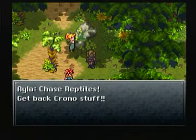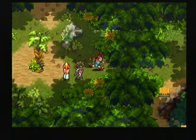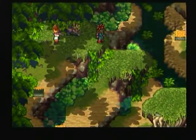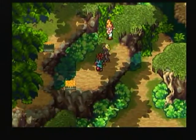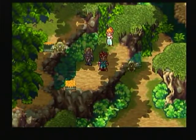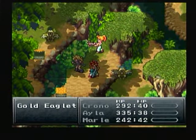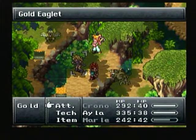All right, so we're gonna get Krono's stuff back and go through this forest to hopefully find something. We got a mid-tonic, which we have plenty of at the moment. Now we're going to descend and we got some new enemies here — the gold eaglets. This is kind of an interesting enemy, and we do get to see Ayla in combat, which is pretty nice.